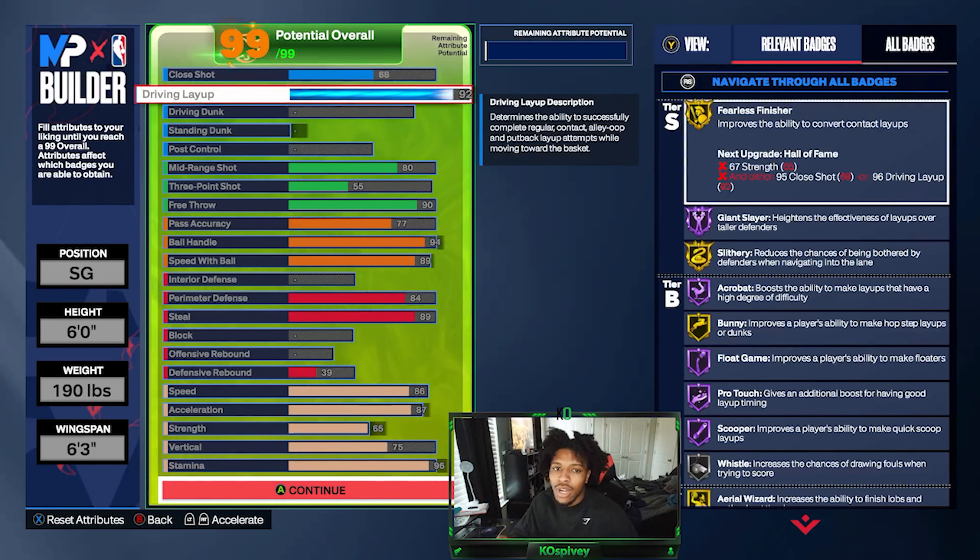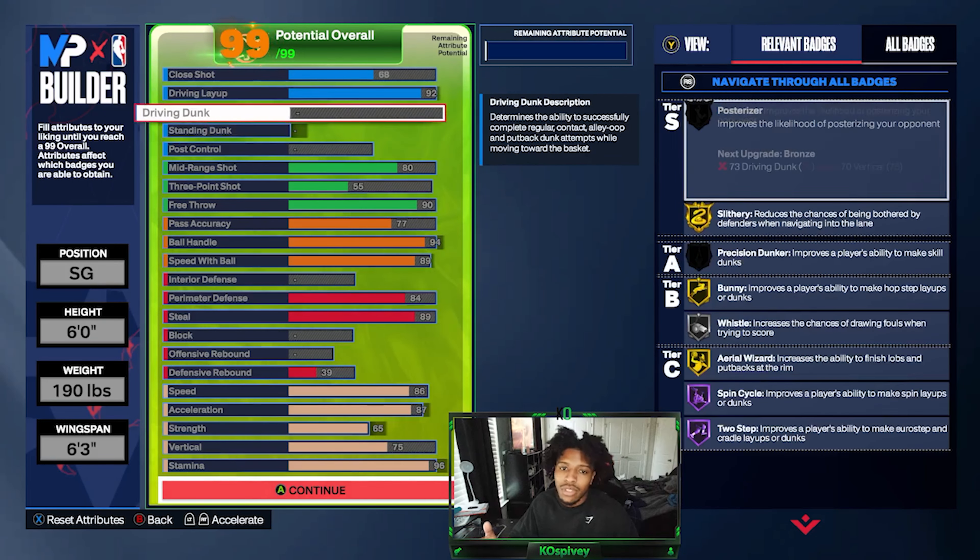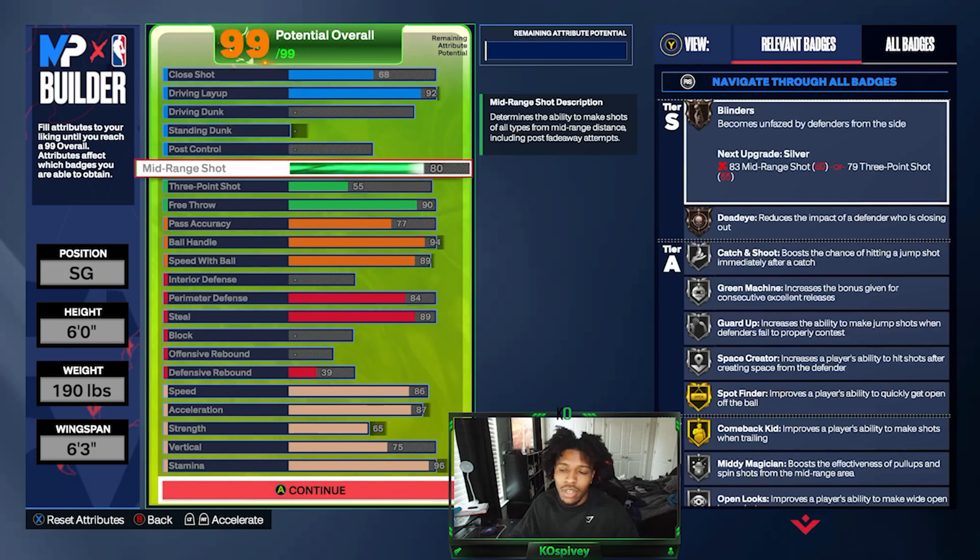I have a 92 driving layup which gets you gold Slithery Finisher, Giant Slayer on Hall of Fame, Acrobat on Hall of Fame, Bunny on gold, Float Game Pro Touch, and Couper all on Hall of Fame. No standing dunk, no driving dunk, no post control. 80 mid-range — the biggest part of building this was the handles and the defense, which is kind of unexpected.